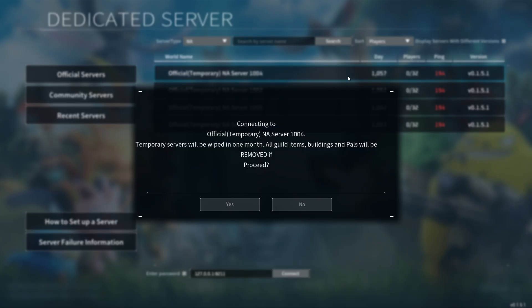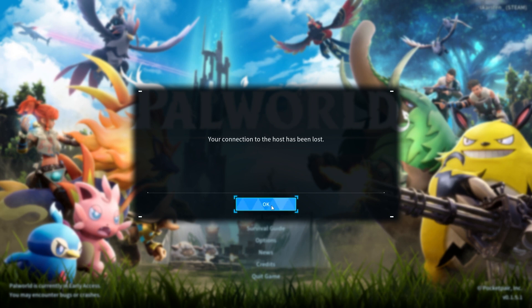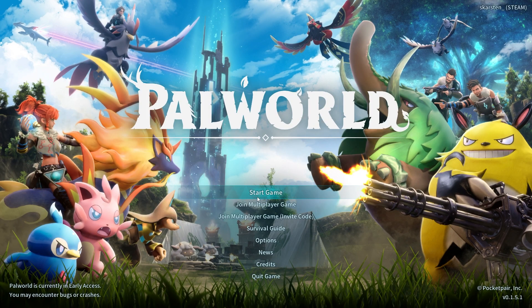If you want to join any of the servers, just click on one — for example, connecting to an official temporary NA server. You'll get a warning that temporary servers will be wiped in one month and all guild items, buildings, and paths will be removed. Click 'Yes' and wait for everything to load. Sometimes you'll get disconnected — 'Your connection to the host has been lost' — this is very normal.